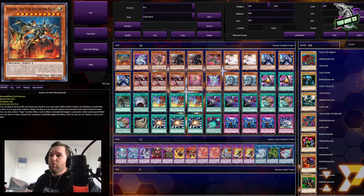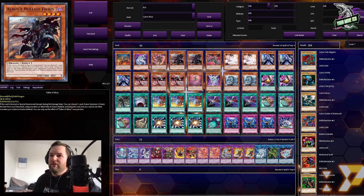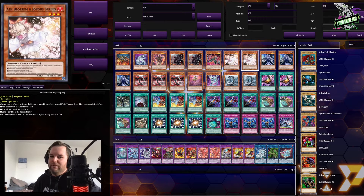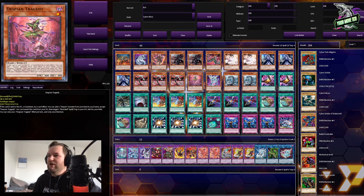First up we got one Jizakura, the Star Destroyer Kaiju. Only one of the main deck Cyber Dragons here. One Elbe the Jester of Despia, two Elbe's Nullius Filius — better known as Fallen of Elbe's. One Cyber Dark Chimera. Two Ash Blossoms. Three Ghost Ballon Haunted Mansion. Three Cyber Dragon Core. One Despian Tragedy.